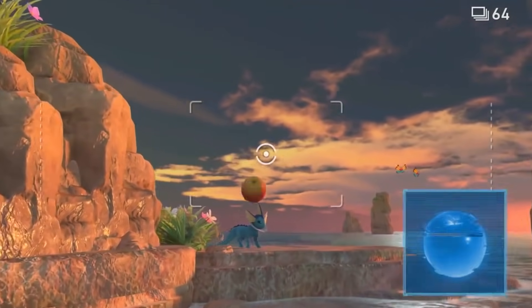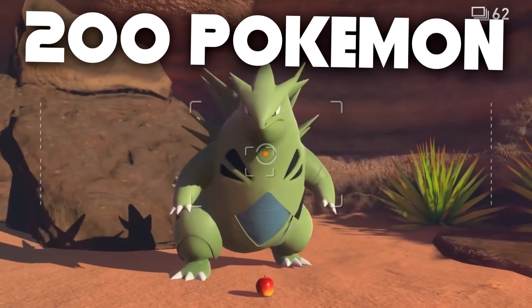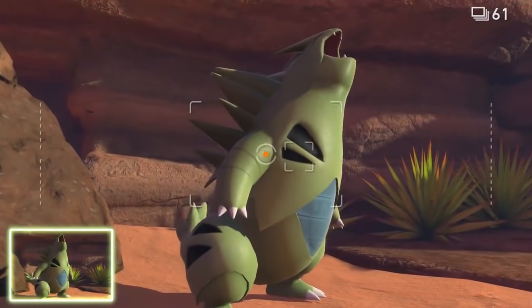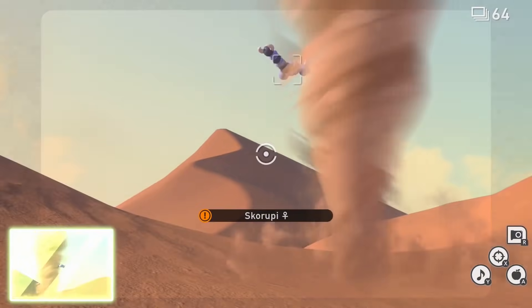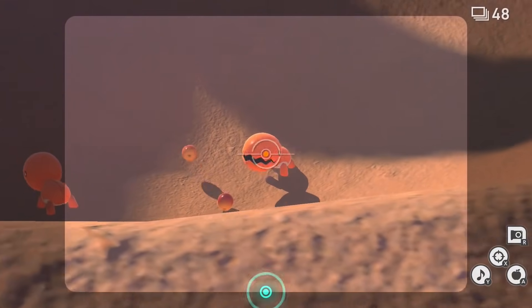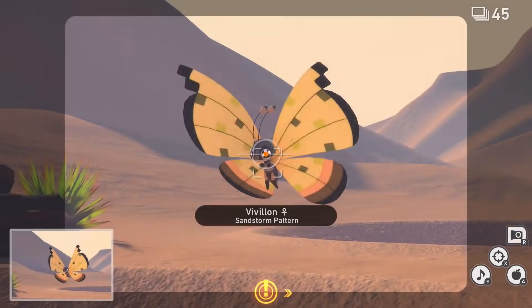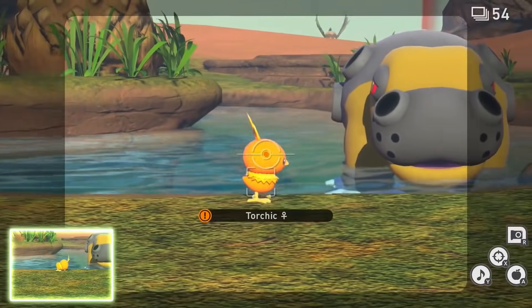The replayability New Pokémon Snap offers is substantial — over 200 Pokémon from every generation to find, each with four different behaviors you can register in the photo decks. It can start to feel repetitive going through the same zone repeatedly, but the different research levels help spice things up: with each level up, Pokémon start warming up to you and behave differently, plus new ones appear to break the monotony. If you're a completionist who doesn't mind the grind, there's definitely a lot to keep you busy and make that $60 price tag worth it.